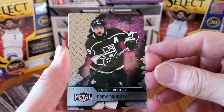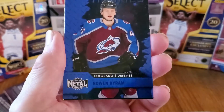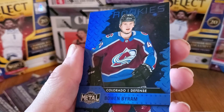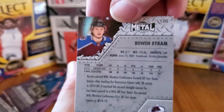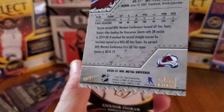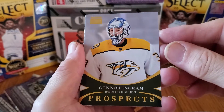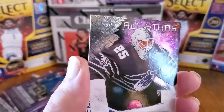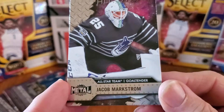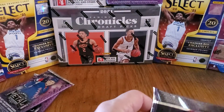We got a Drew Doughty, defense. Oh, we got a rookie — a blue one. Bowen Byram, Colorado. Let me take a look at this — nope, not numbered, just checking. And then we have Conor Ingram, prospects, Nashville. And All-Stars — another goalie! Wow, I've never seen so many goalies. Jacob Markstrom, All-Star. Boy that's a lot of goalies. It's only right that us goalies get some love instead of getting shot at with pucks all the time!